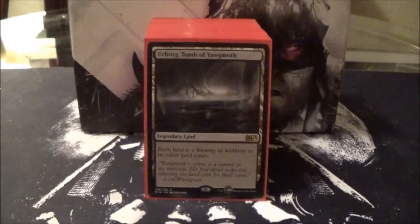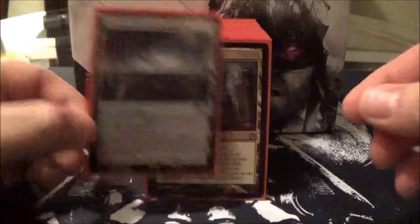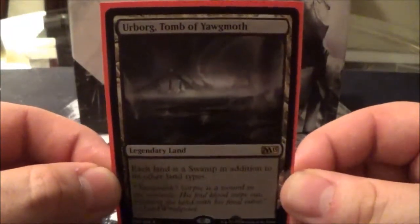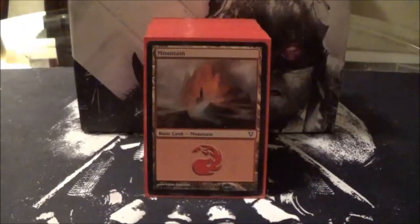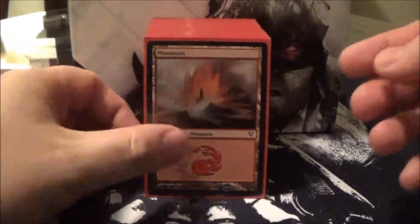Next are my tech lands — I believe there are three of them. First up we have Urborg, Tomb of Yawgmoth, then we have Nykthos, Shrine to Nyx, and Bojuka Bog. The rest of the land base I fill out with basics: fourteen basic Mountains and fourteen basic Swamps.